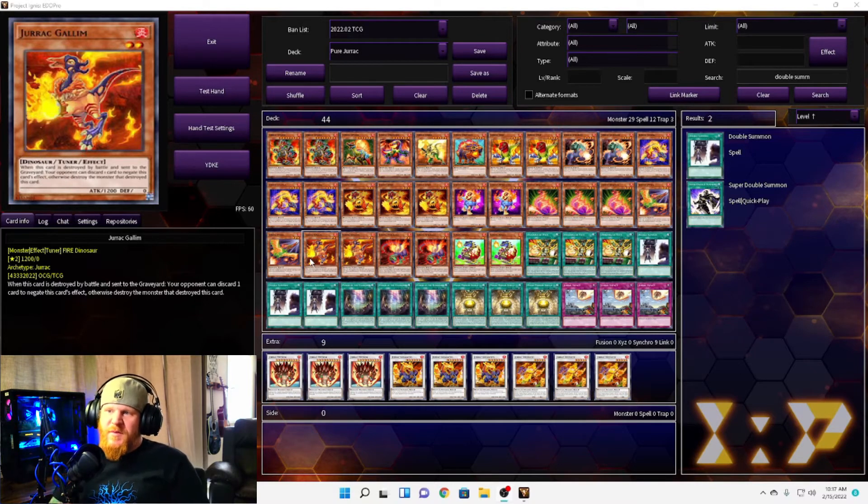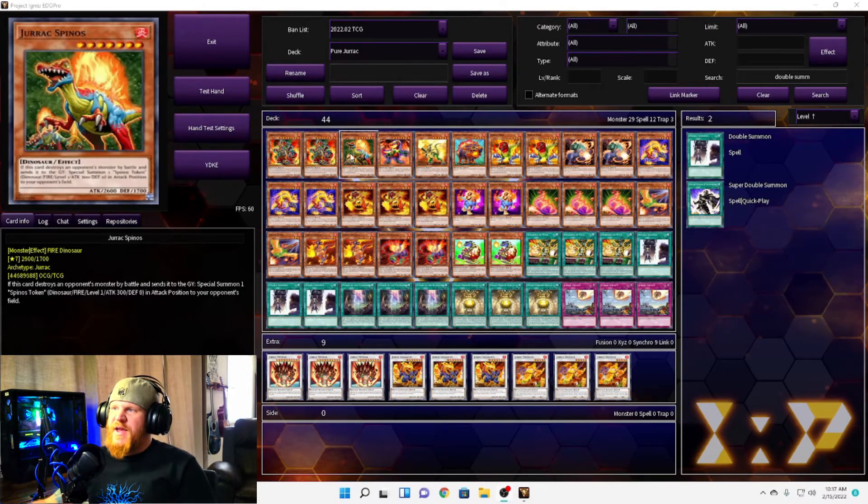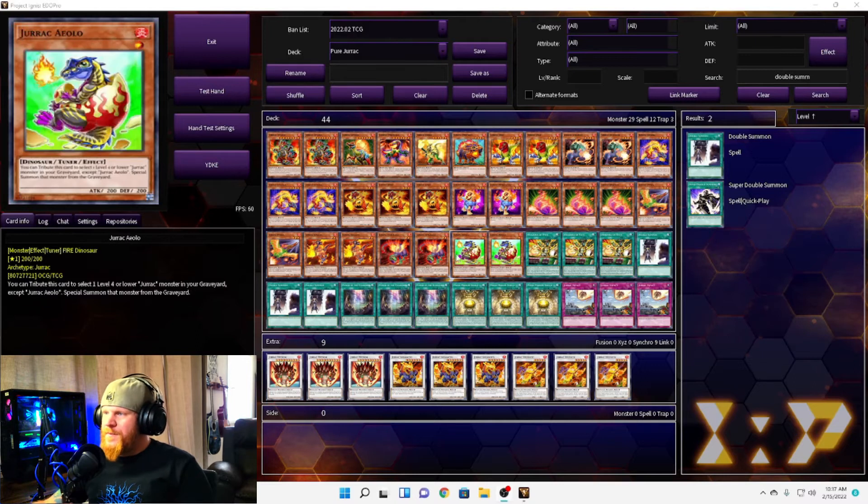Next we have Jurac Galim. When this card is destroyed by battle and sent to the graveyard, your opponent can discard one card to negate this card's effect — otherwise destroy the monster that destroyed this card. That one's okay. It's a level two tuner. We have two Jurac Stauriko. If this card is destroyed by battle, special summon two Jurac Tokens — level one Fire, zero attack and defense, in defense position. They cannot be tributed unless it's for a Jurac monster, so this could help go into Titanos or Spinos since they're higher level.